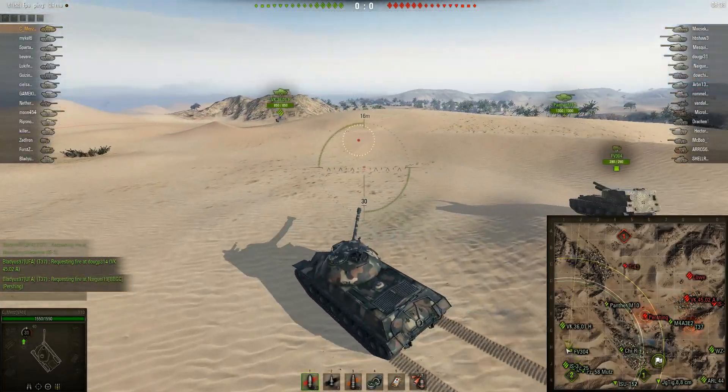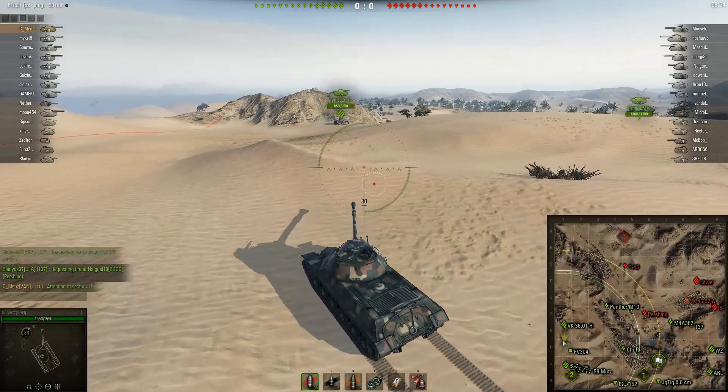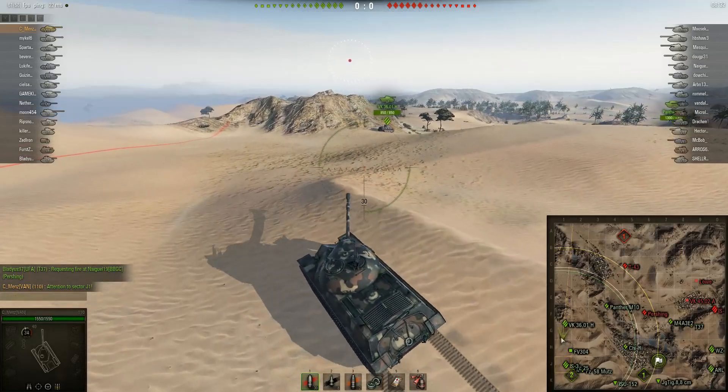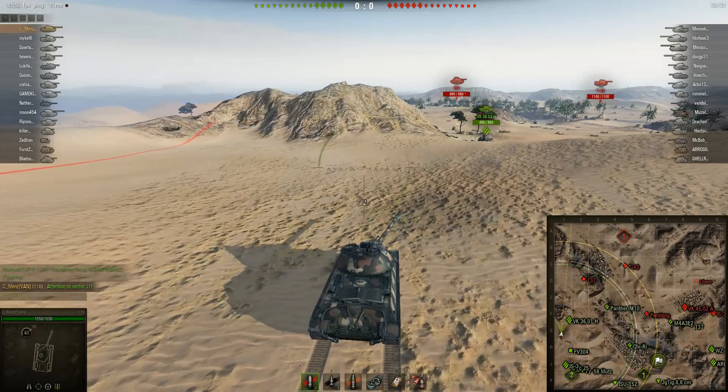The main difference comes with the gun. The 110 has one degree of gun depression over the IS-3, and it also has a lot more DPM. However, it only has 320 damage per shot compared to 390.